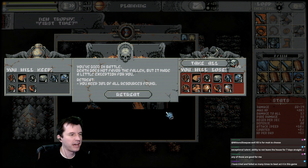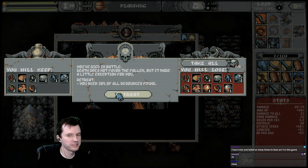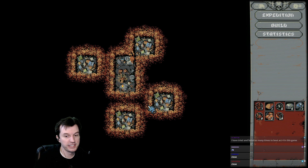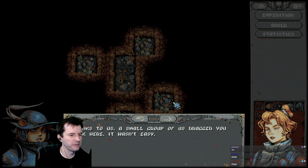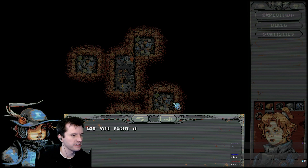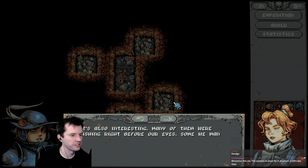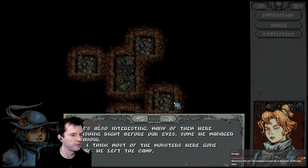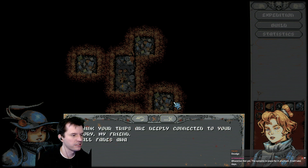I went into that with half health. You've died in battle — death made a little exception for you. Retreat — you keep 30% of all resources. I'm alive! Thanks to us — a small group dragged you back. How did you fight off all those monsters? Many of them were vanishing right before our eyes. I think your trips are deeply connected to your memory — it all fades away as soon as you space out long enough.